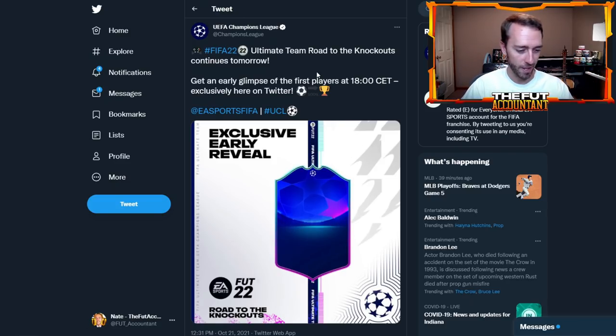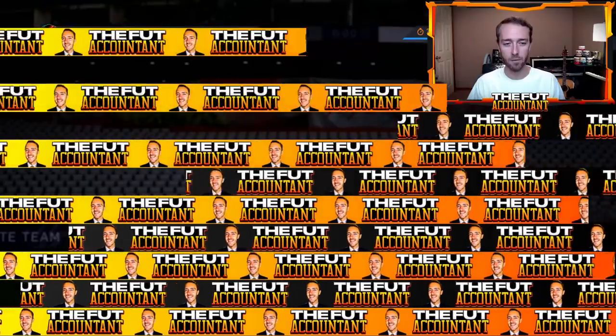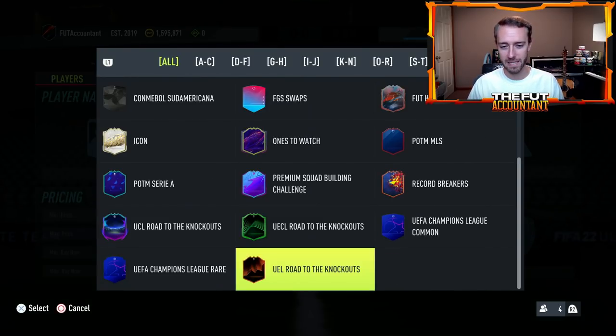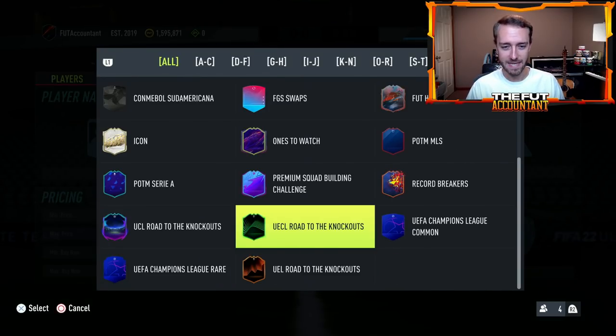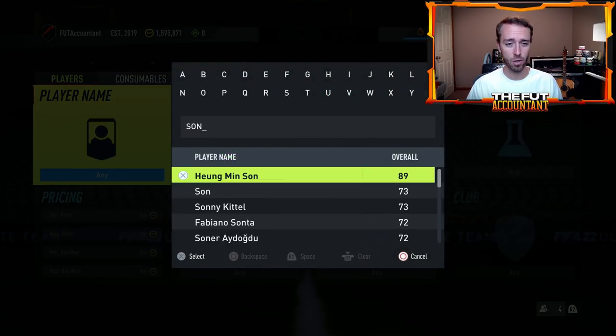We are expecting, just like last week, new cards in packs today. Last Friday we had 11 new ones — all Road to the Knockouts cards across the Europa League, Champions League, or Conference League variety. That's probably what I'd expect again today: 11 new cards in packs.